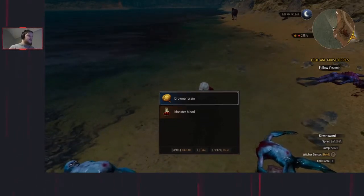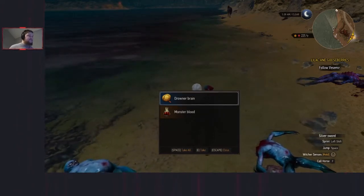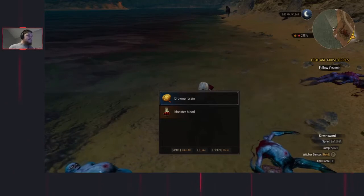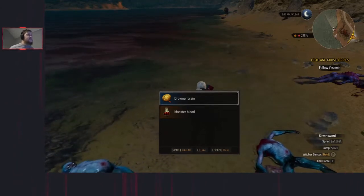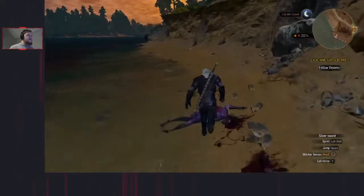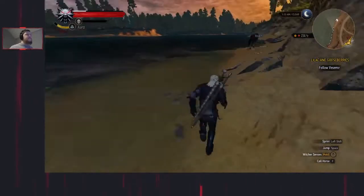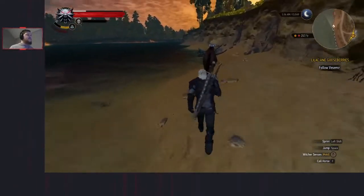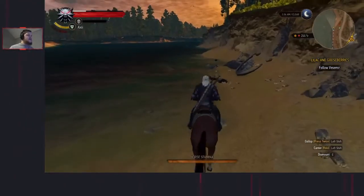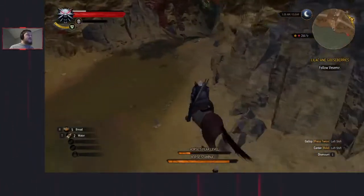Not everything you need to do in the run requires you to kill enemies surrounding it. After that, look around for a corpse - we can loot and get a drowner brain, this will come up later in the run. Switch to Aard and mount Roach once again. Continue to ride along the beach. Because I was slow there she got further up the beach - she's usually not that far away.